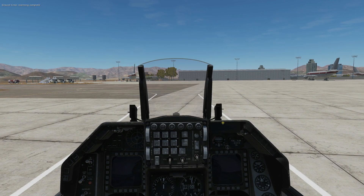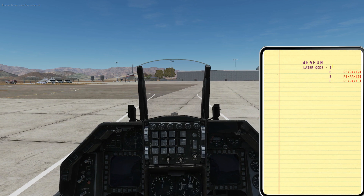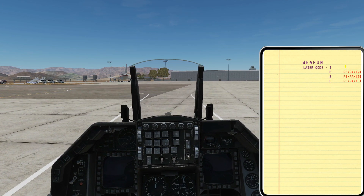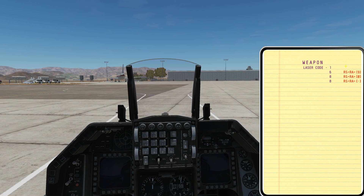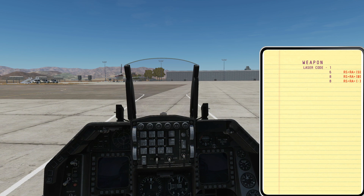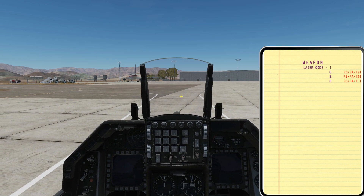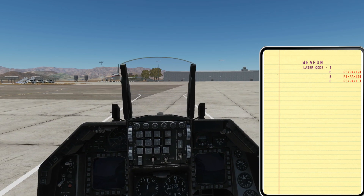Now we're armed up, we can press Right Shift and K for our kneeboard and we can change the PRF of the bombs here as well, just like we did in the mission editor. So Right Alt, Right Shift and 9, for instance, will change that digit — the hundreds digit. Note you can only do this with our engine switched off and canopy open, fully shut down. So we'll leave it at 1688 and start up.